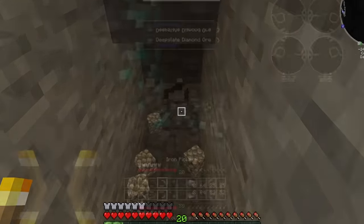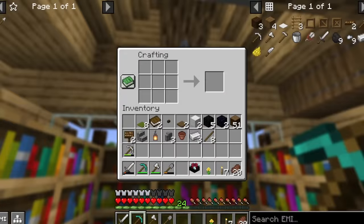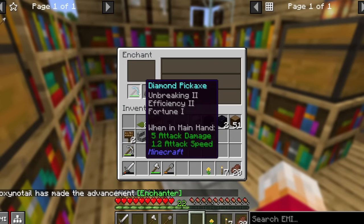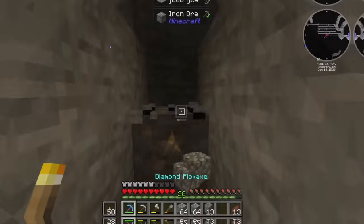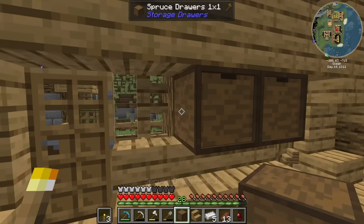Then I did a little bit of work off camera. I decided to do a little bit of mining. I found a few diamonds, stole some bookcases from these villagers to make an enchantment table, and enchanted a couple of diamond pickaxes. Then I went back to the mine, mined some iron, copper, and zinc, found an iron vein, and then built some storage drawers to put all of the cobble, deep slates, and tuff in.